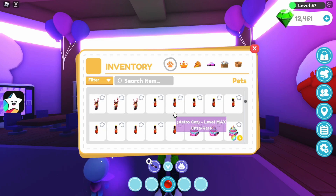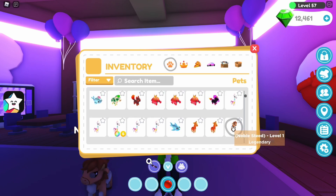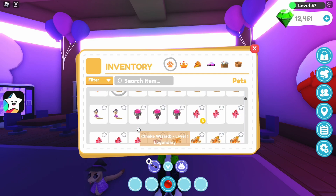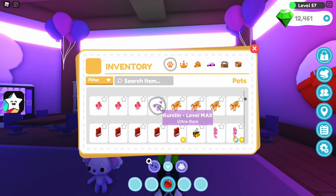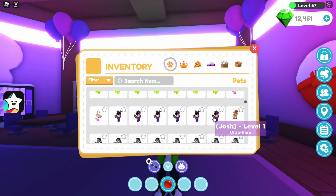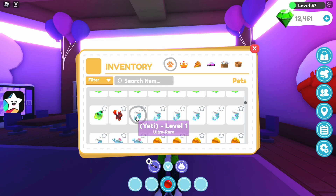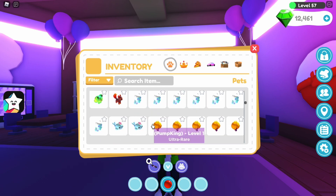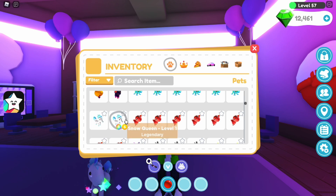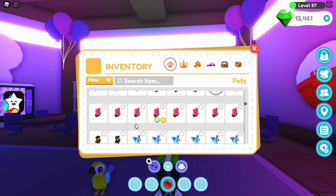Rainbow Shiny Astro Cat, Astro Cat, Lion, Easter Bunny, Shark, Noble Steed, Crystal Toad, Monkey, Snake Wizard, AEO X12, Koala Alien, Koala, Coco Bar, Shiny Coco Bar, Brachiosaurus, Josh Zebra, Candy Corn, Dark Magic Shadow Corn, Jelly Frog, Phoenix Cat, Yeti, Whale.